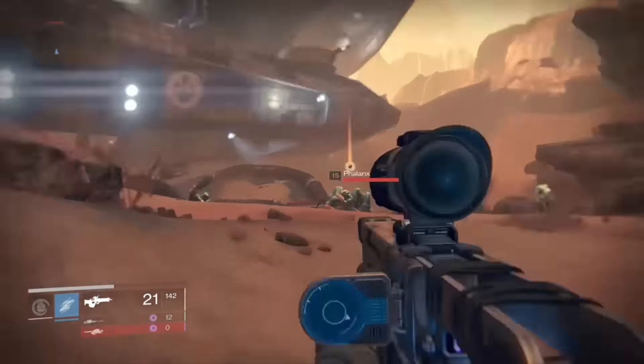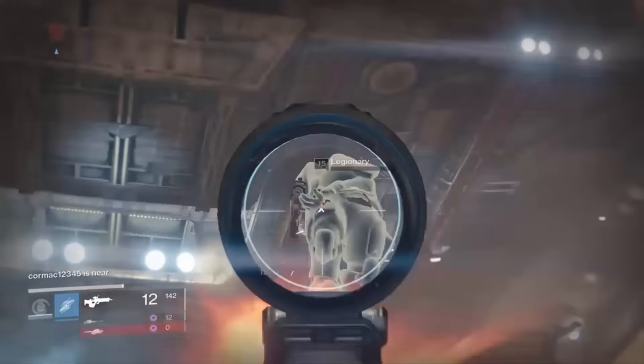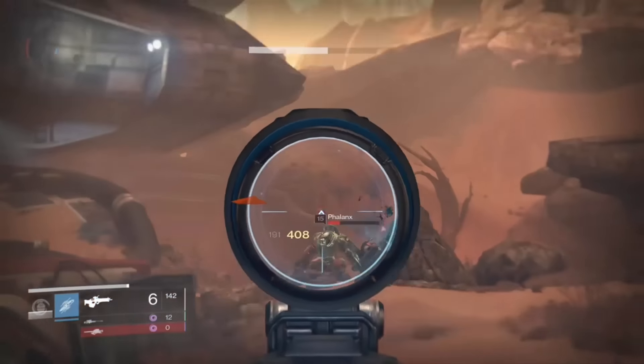Once we've made it to the ship, you'll notice there are quite a few Cabal enemies around — a few Phalanx, a few Legionaries. Just take these out, and eventually move over to the Colossus and Centurion which are to your left.